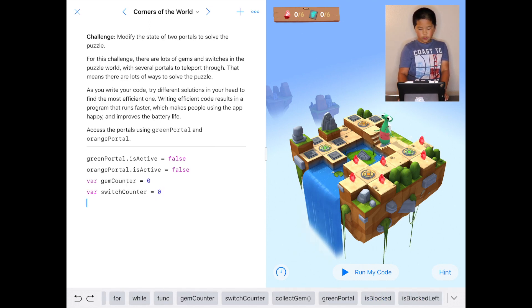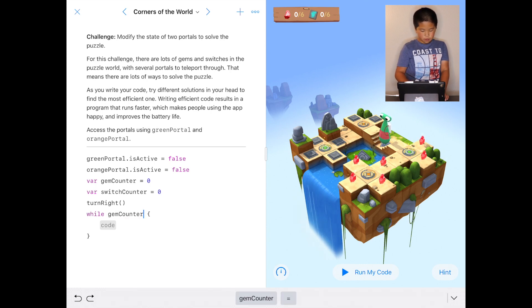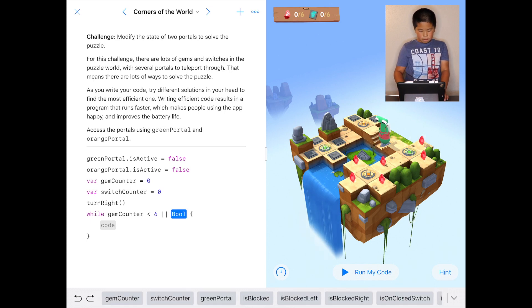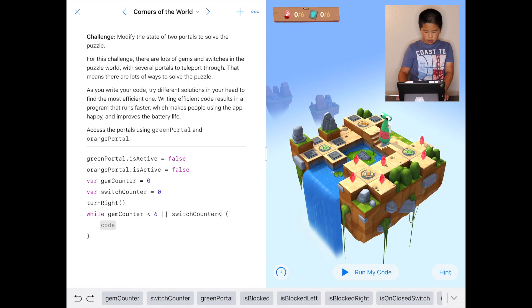Then after that we do the first command which is turn right, then after that we do a while loop: while gemCounter is less than six or switchCounter is less than six.